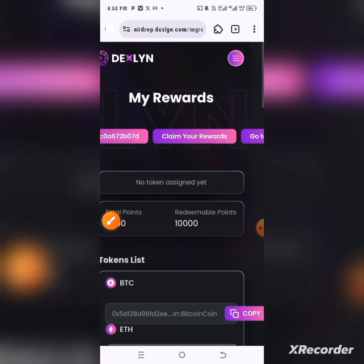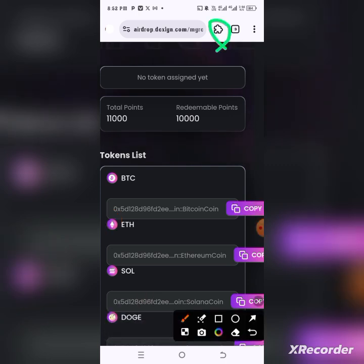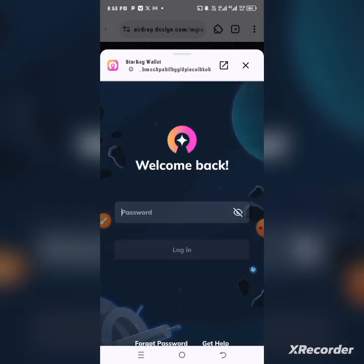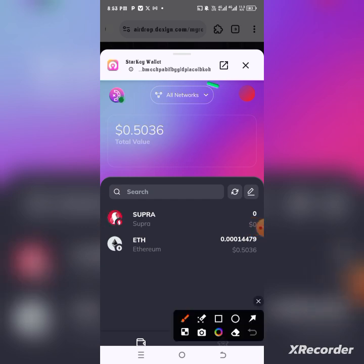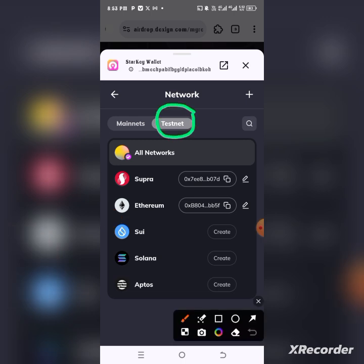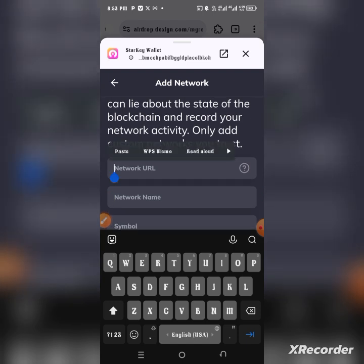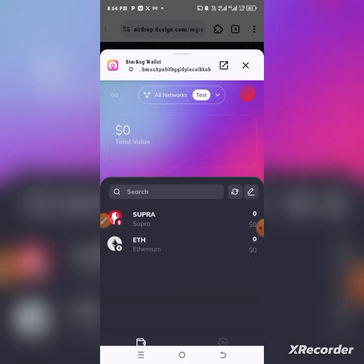Let's go back to the initial page — the dashboard. We'll be copying the token addresses one by one. First, copy BTC, then open our extension wallet — StarKey wallet. We'll be adding them one by one, so let me put in my password. Once you've logged in, you'll see a page like this. Change the network to testnet — switch to testnet here — then you're good to go. Click on the plus sign and paste the network address.